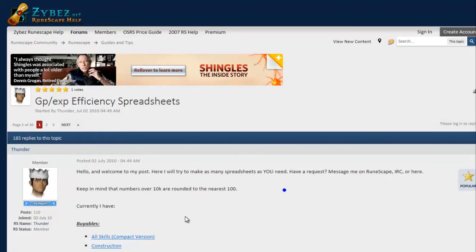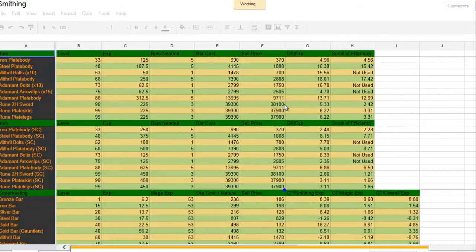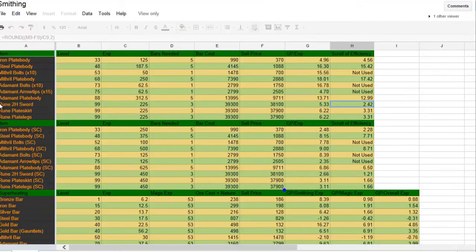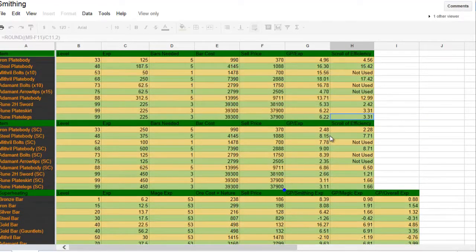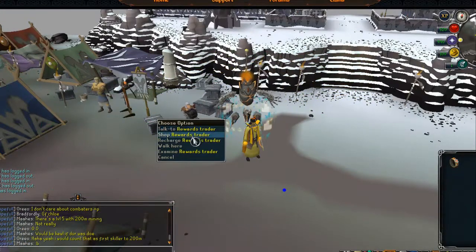The scroll of efficiency changes things, and I'll show you guys now — this is Thunder Spreadsheets and it will help you a lot. You can also use the Rune Wiki but I really like Thunder Spreadsheets and that's what I was using until 200 mil. It basically shows you the GP per XP that you're getting per item — with the scroll of efficiency, without, with hammers — and you can also do smelting and other stuff.